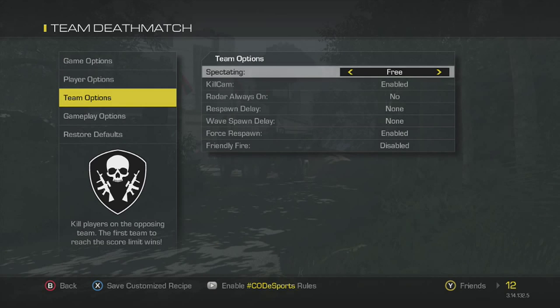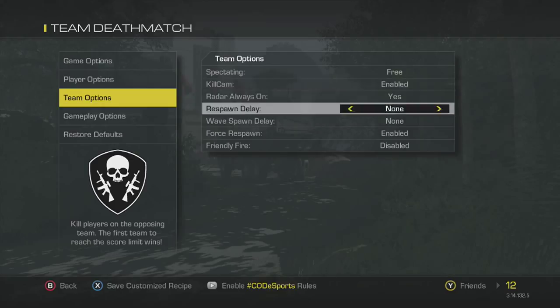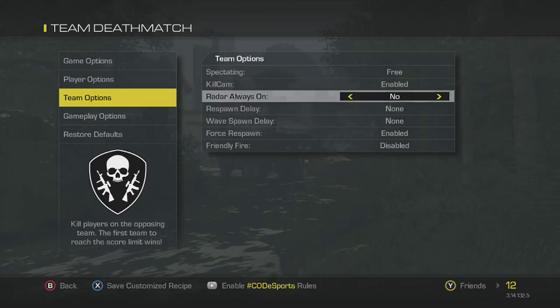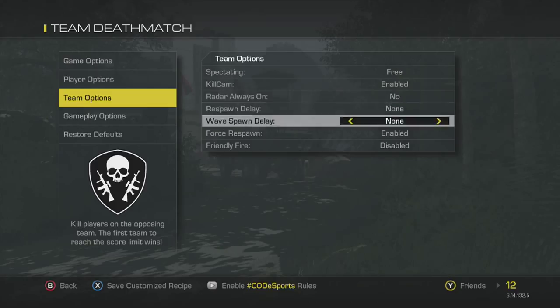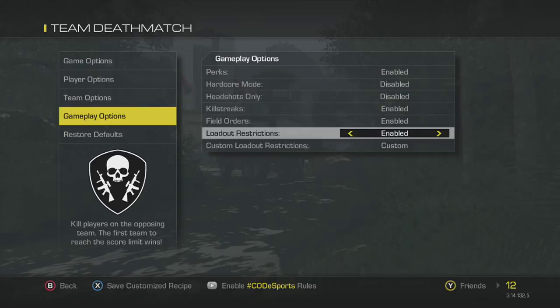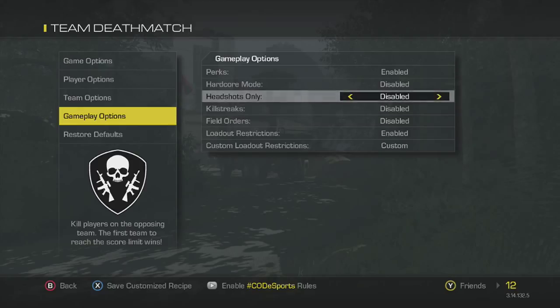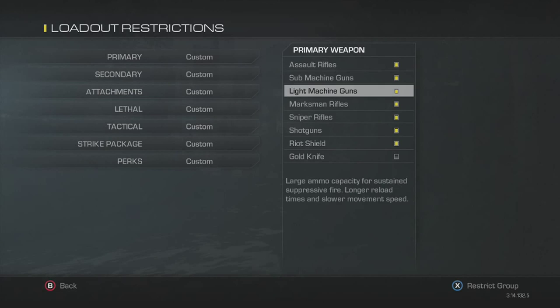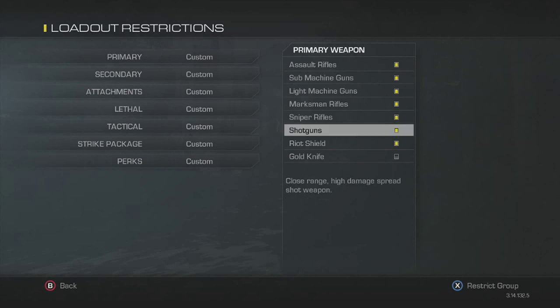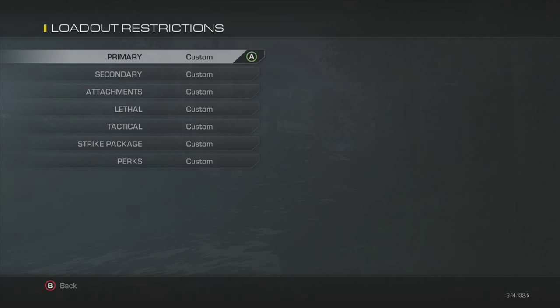For spectating, you want free spectating. Kill cam enabled. Radar always on — no, I don't know why that's a yes, but no. I think that's it. You also want to come down here and set strict field orders, strict killstreaks. No perks is unrestricted, and you want to unrestrict everything besides the golden knife — all the secondaries, all the attachments — basically everything besides the golden knife.